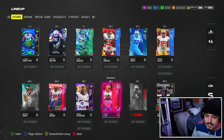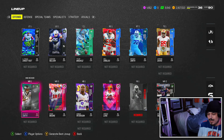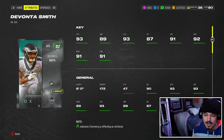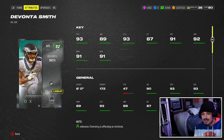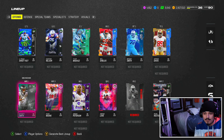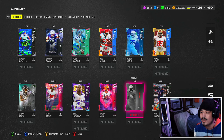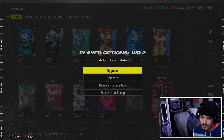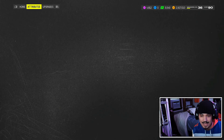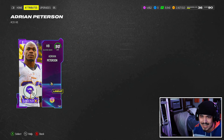Here is the full lineup. On offense, you do get three 93-speed wide receivers, which is definitely good enough to beat zone coverage. These receivers aren't awful — the problem would be if you come across man or match coverage where you have potentially 98 or 99 speed corners running with you. It won't be easy to get open and get separation with this team, but I think the offense is actually not that bad.